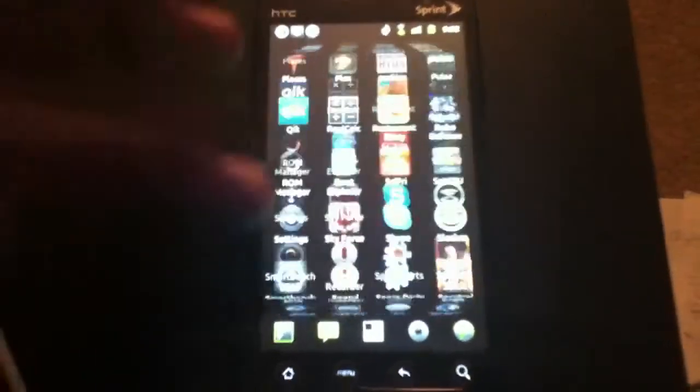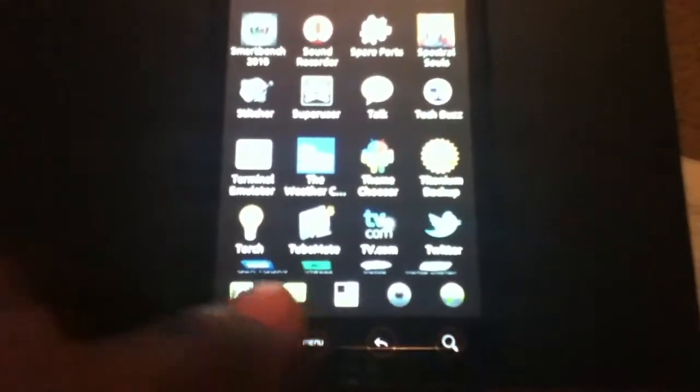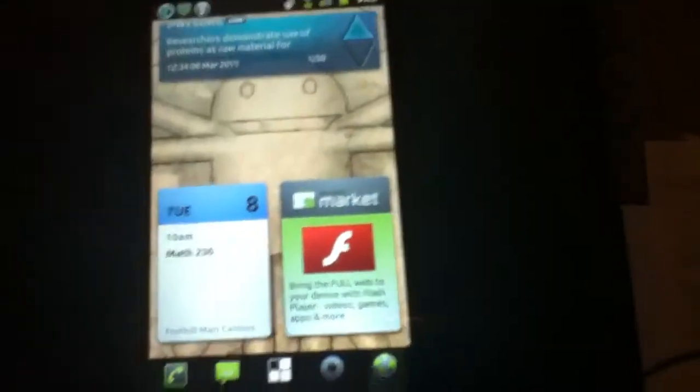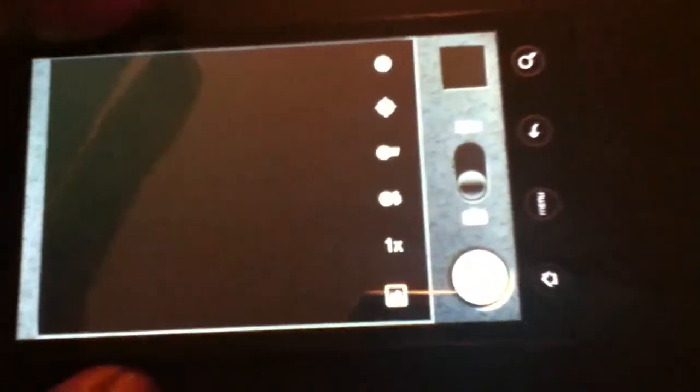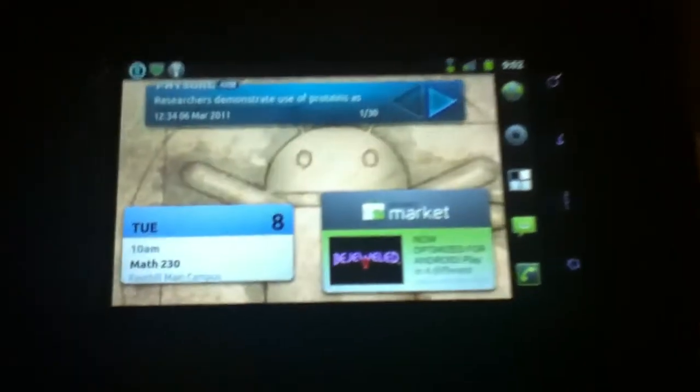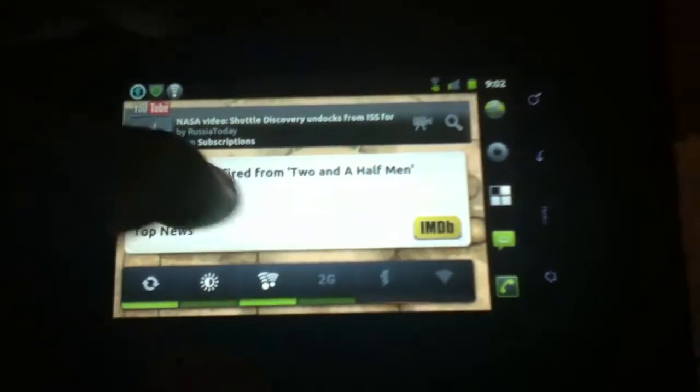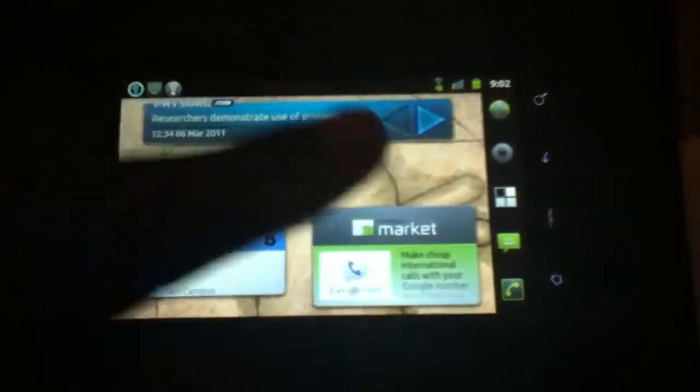In regular mode, the cube animation still works. Inside the ADW app drawer you still have your launcher menus at the bottom, whereas with Launch Pro you just had a home button. The camera — a lot of people don't like the look of the camera interface; it kind of looks like iOS, and I'm not a big fan either. I prefer the HTC Sense camera.